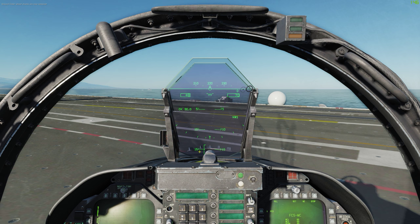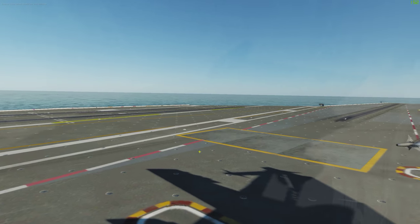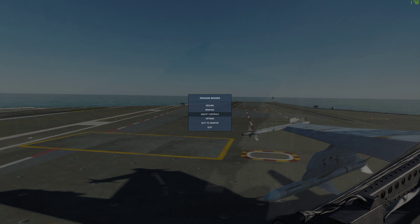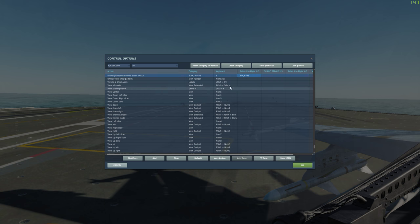We are now good to go. Next step is to get out to one of these launch ramps. To do that, we will need nose wheel high steering — I'm going to go into my controls and just show you what that is. Default is S, but obviously I have that on my stick.